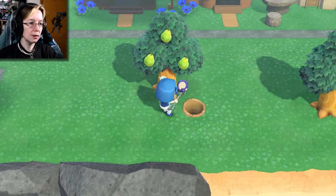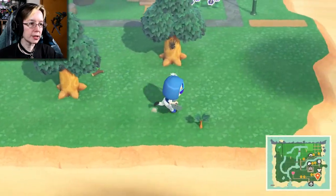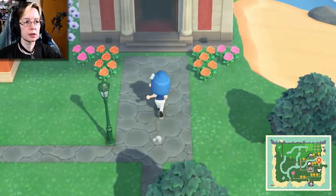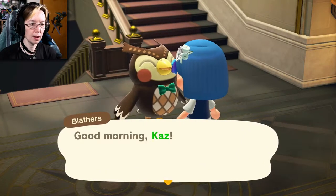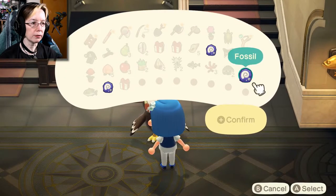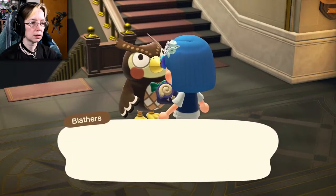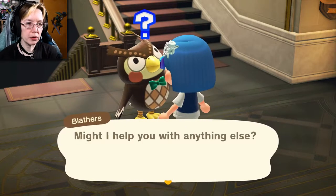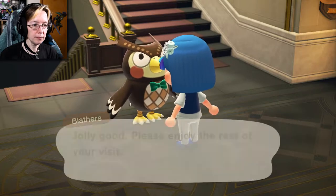Normally there are like four fossils on the island, and every once in a while I get five. Before we go to Blathers, we can see if I have all the fossils. I found three fossils, so we're going to go talk to Blathers. Wake up, Blathers — assess fossils. We'll assess these. Confirm. Tell me what you think, Blathers. I'm sure they're all duplicates. Yep, yep, yep. Purchase them, do something with them — otherwise I've got to take them to the Able Sisters and they just buy them anyway. Save me a trip.